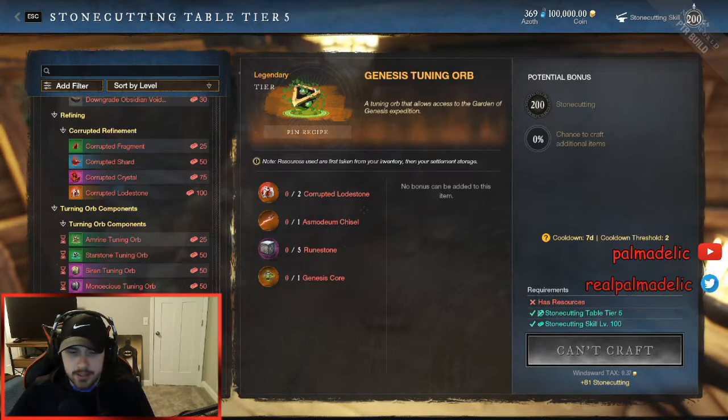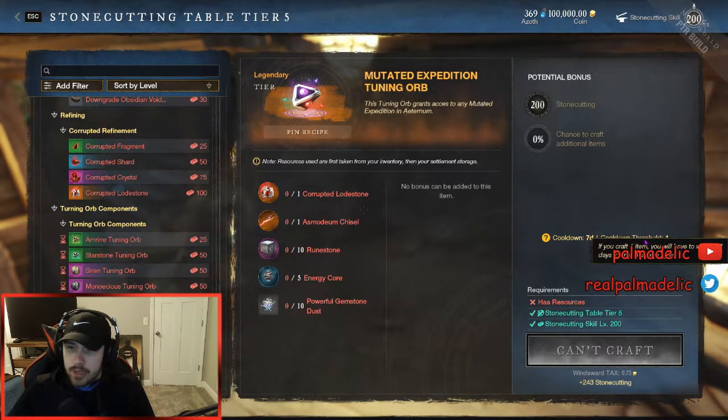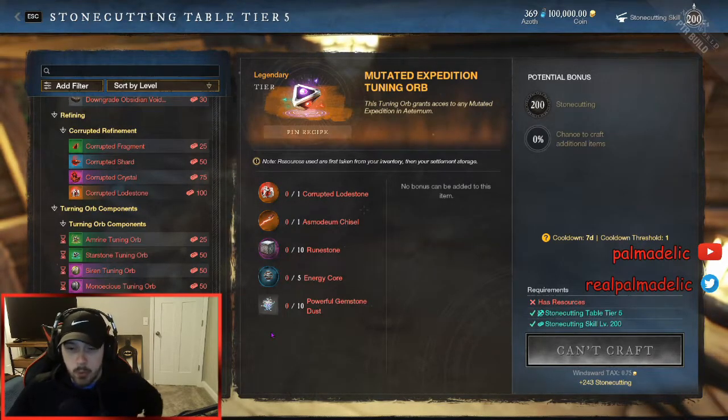They've also changed the amount of tuning orbs — just basic orbs you can make. Lazarus orbs you can make two, Genesis you can only make two instead of one and three each week. The threshold on the cooldown for the mutated orbs is one per week, so you're only going to be able to make one of these per week.